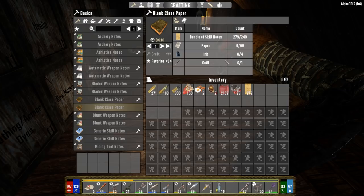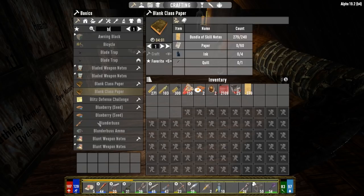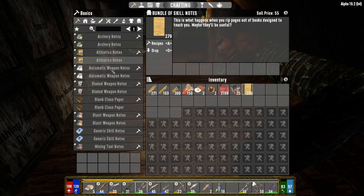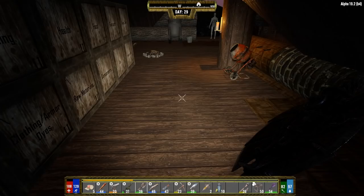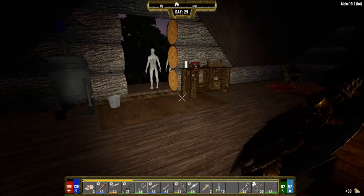Searching for the ink recipe - it's black ink, made either at the chemistry station or campfire. At the campfire it takes 2 black dyes, 2 jars of honey, and 4 eggs. Actually at the writing desk it only takes 2 inks total. Let's make a writing desk - it just takes some wood and nails, crafted at the workbench. We have 1,419 brass from scrapping, so scrapping some more raw materials in the workbench.